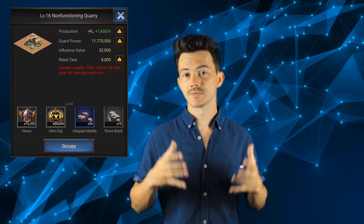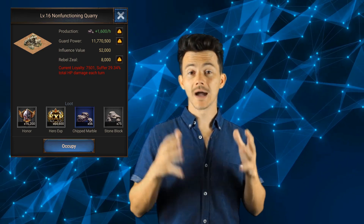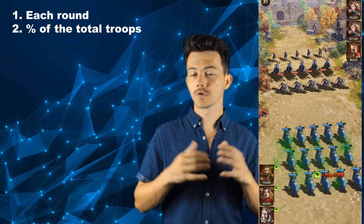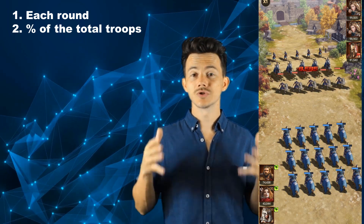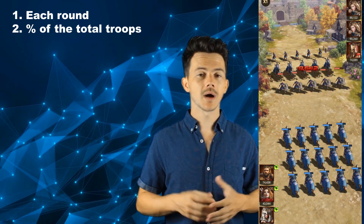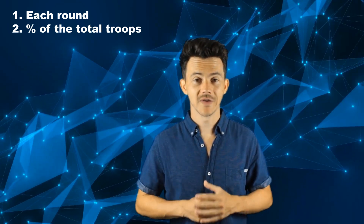We have to start with the beginning. Attacking a tile requires loyalty. Attacking a tile with less loyalty than required is going to deal the difference as percentage poison damage. It's important to understand that the poison damage is dealt for each round of the battle and is calculated as a percentage of the amount of troops each hero has. With all this in mind we have the information we need to understand the problem — now let's try and fix it.